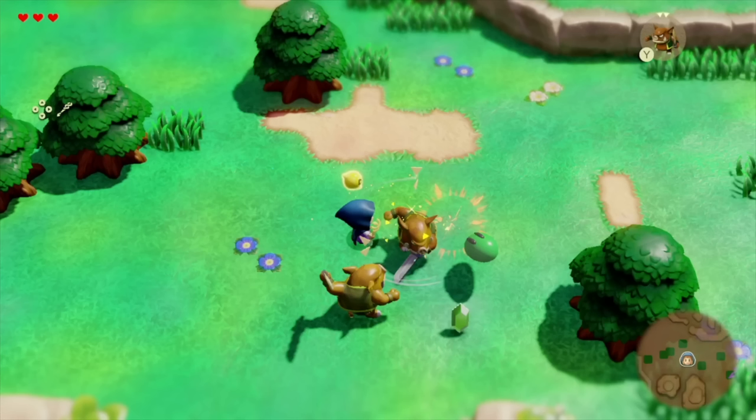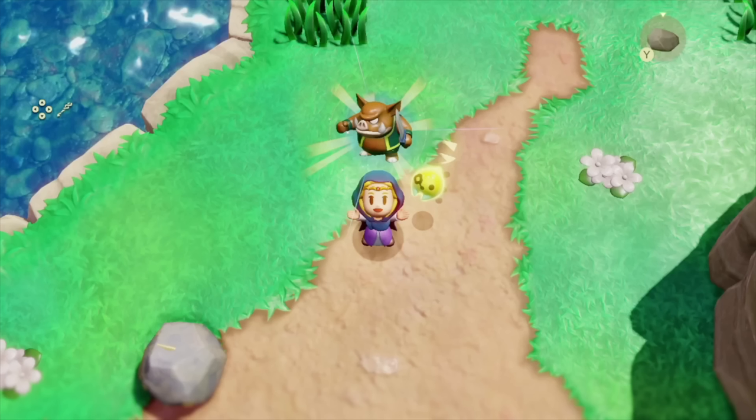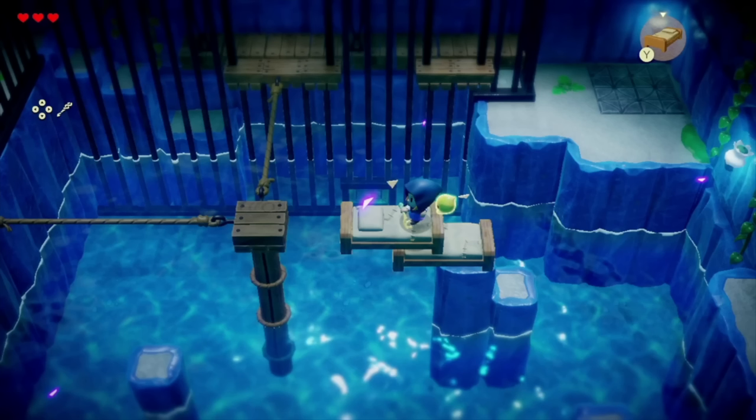Here you see her spawning Bokoblins to do her thing and take out enemies — pretty awesome. Here's where she picked up the ability to summon Bokoblins. And here you see the stacking of beds — definitely not a physics-based engine because those beds are in the water, but that's okay. Physics can stay with Tears of the Kingdom and Breath of the Wild. I just love these abilities and the puzzle-solving stuff they bring up. This could be a dungeon area or sections of dungeons that are side-scrolling.